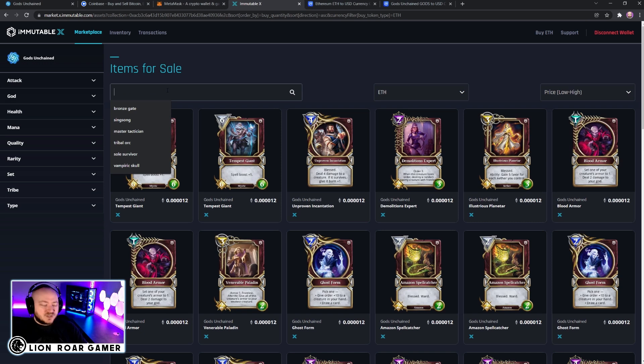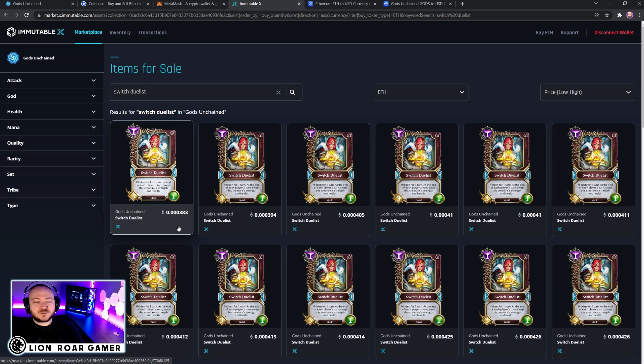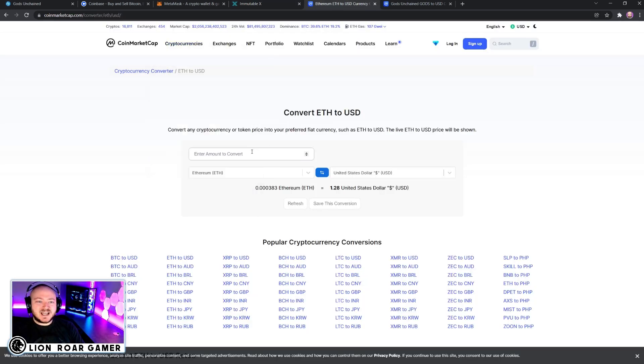For example, I'm going to search for Switch Duelist because I know I have a number of those cards and it is a rare card. The lowest price on Immutable X is 0.000383 ETH. I'm going to use an Ethereum to US dollar converter on CoinMarketCap to figure out what that actually costs in dollars — 0.000383 comes out to about $1.28.